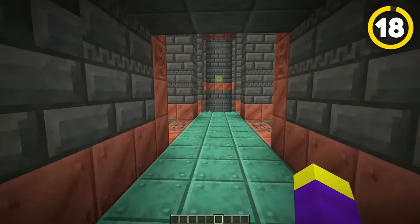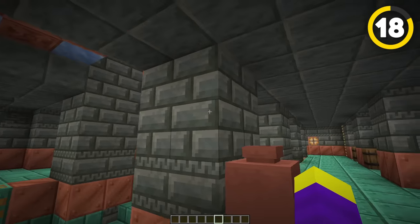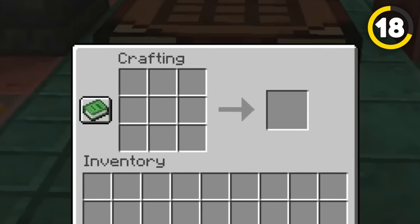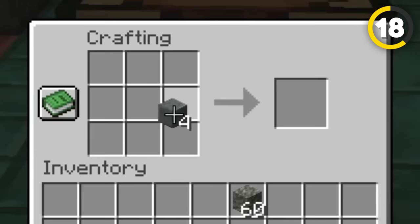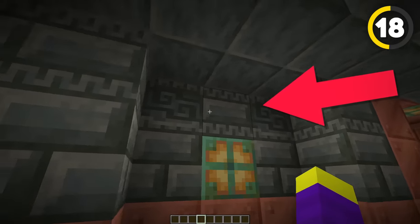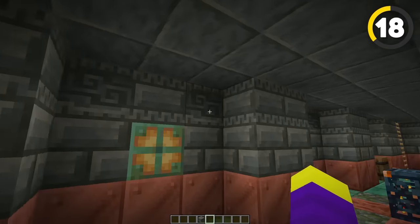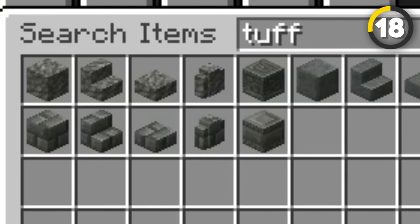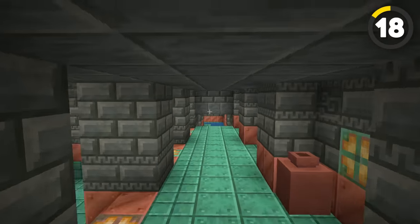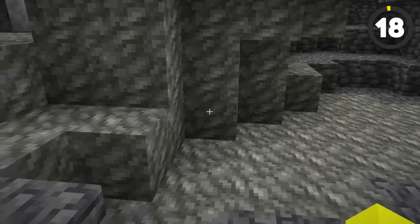Going back to the trial chambers, there are a lot of new blocks being added used in making this structure. Starting off, we have tuff bricks, which are basically all over this structure. Tuff bricks are crafted by using 4 tuff to make polished tuff, which then can be used to create tuff bricks. There are also chiseled tuff bricks and regular chiseled tuff. Each tuff variant, including regular tuff, also comes with new stairs, slabs, and walls. It's really cool that they actually made the tuff block have a use, as it was just some random block you'd find at deepslate level before.